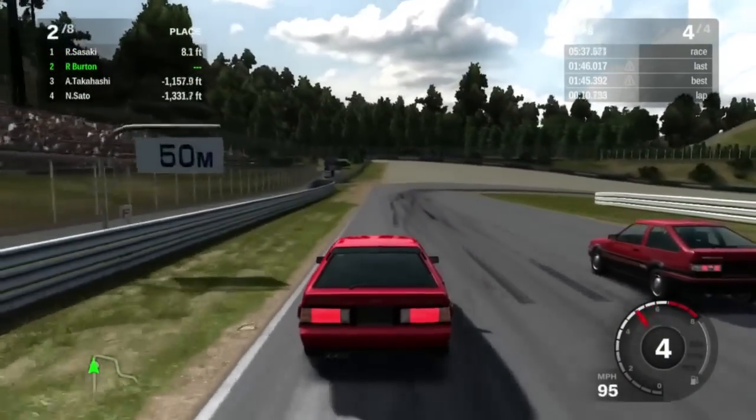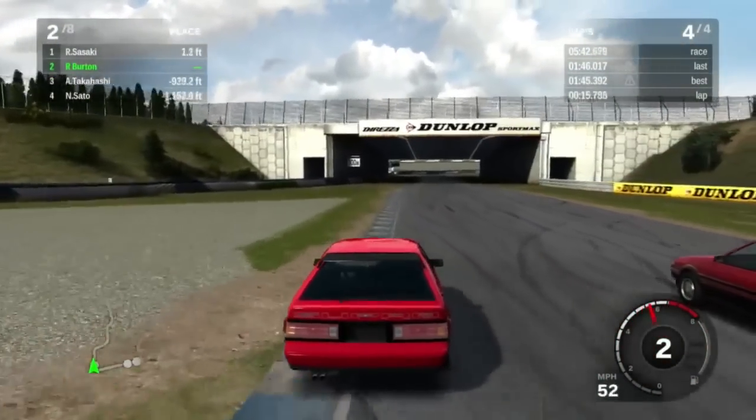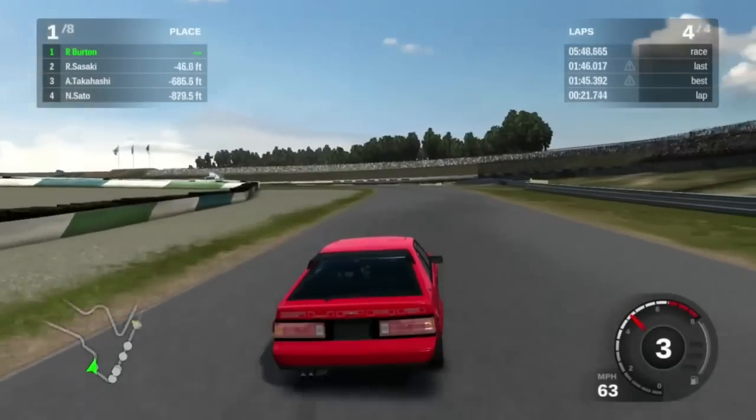Look at this kid thinking he can pass me back. Door-to-door action at 60 miles per hour. Get fucked, Sasaki.